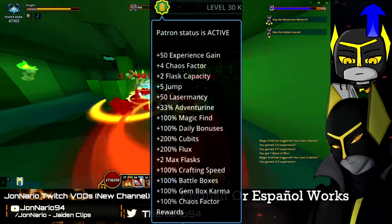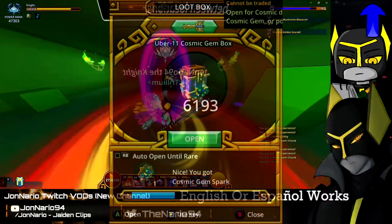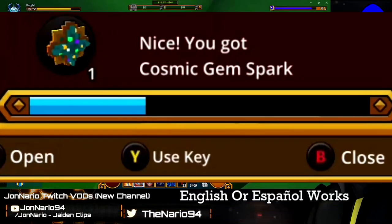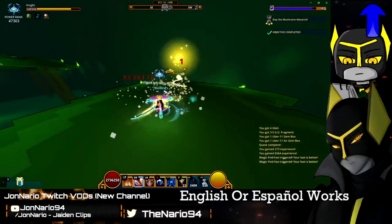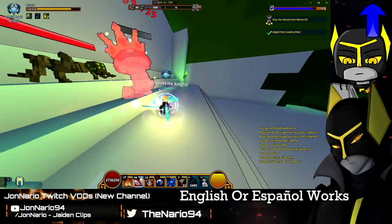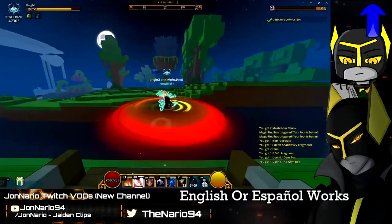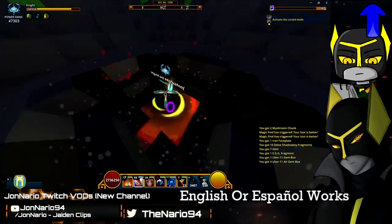Patron status is going to be very important in terms of grinding gem dust. By opening 35 gem boxes of one particular type, you fill up the karma bar, which guarantees a rare drop. For Uber 11, that's a guaranteed crystal gem for every 35 gem boxes. For Uber 9 and Uber 10 it's going to be stellar or similar, which is very good for grinding gem dust and sparks and for building your character with proper gems.